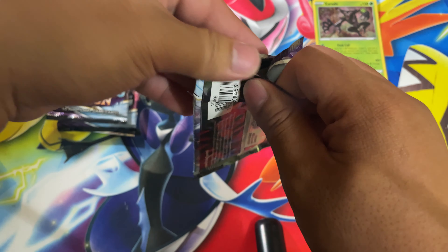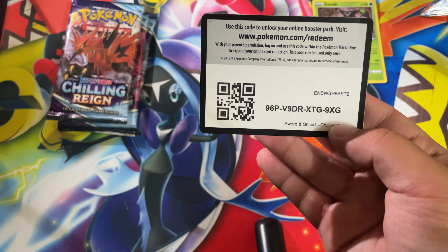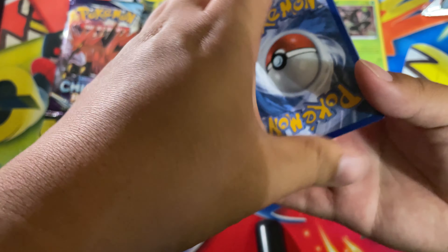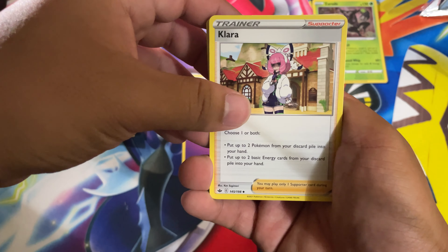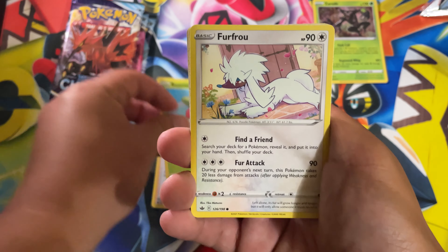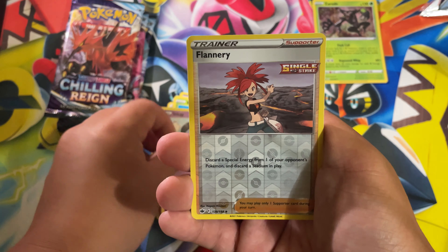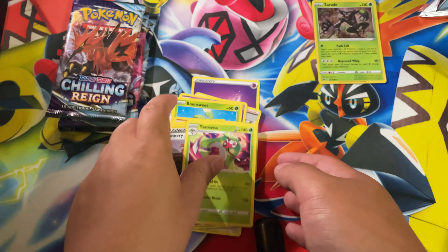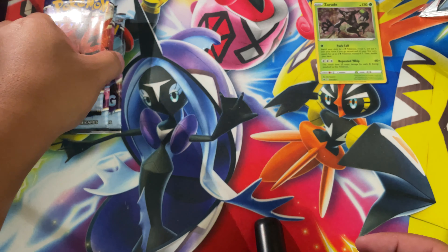Hopefully this ETB can produce one hit — come on, boom, there you go. Going forward to the front — the energy is going to be Lightning — no, it's a full art trainer! Klara would love that full art, and Flannery would also love that full art. Something about me — I love full art trainers, so if you guys have any full art trainers, send them my way. And a Serena — I'm sad guys, we haven't got any hits yet.